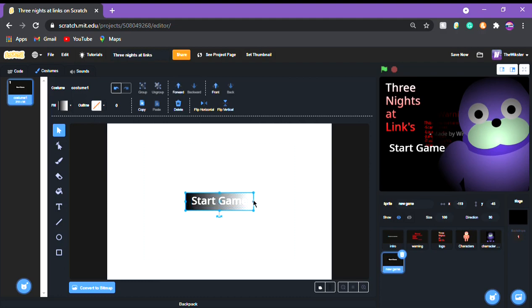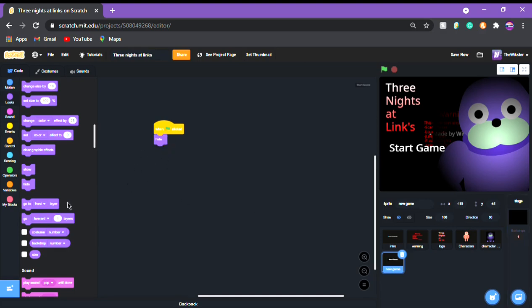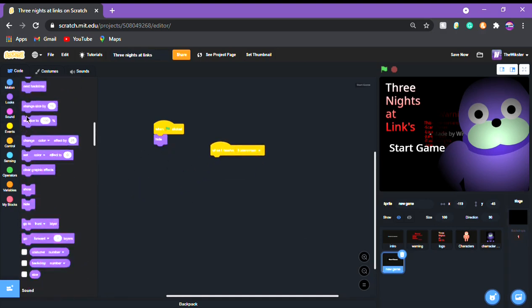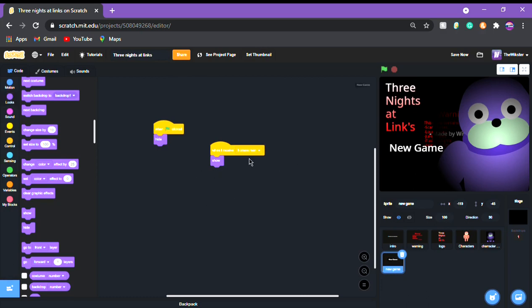So now that we got that done, we're gonna make this a little smaller so you can't notice it when the character is phasing. We're gonna get 'when green flag is clicked' and put 'hide.' Then 'when I receive home screen' — looks show. Actually, instead of 'start game' I'm gonna put 'new game.' So when I receive home screen, show.